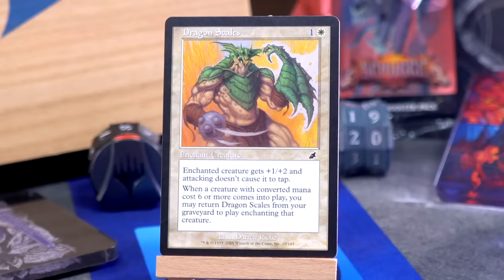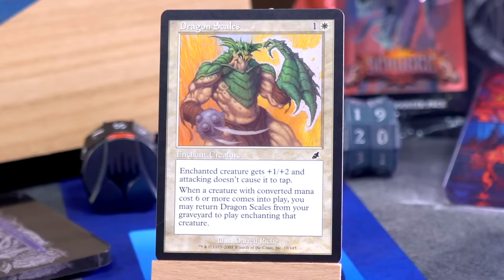Dragon Scales? Oh no! It's that — from that deck — wait, this is not Hardened Scales. It's just Dragon Scales. A name I bet they wish they could have used in Dragons of Tarkir, but instead it's here in Scourge and it's a creature aura for one and a white.